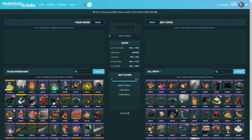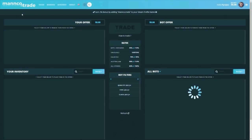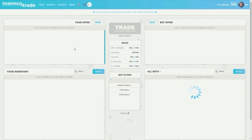This video was brought to you by manco.trade. This site allows you to instantly trade off your unwanted TF2 items, along with buying and selling Unusuals for Pure in the banking system. They do at least one giveaway a month and have recently introduced a balance system. Check them out in the description below.